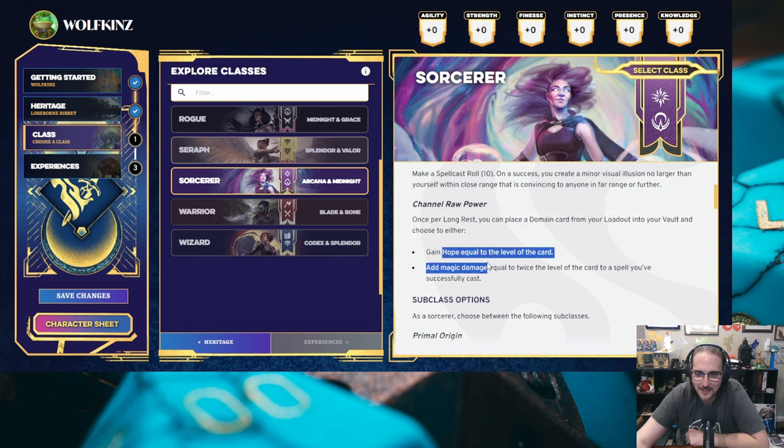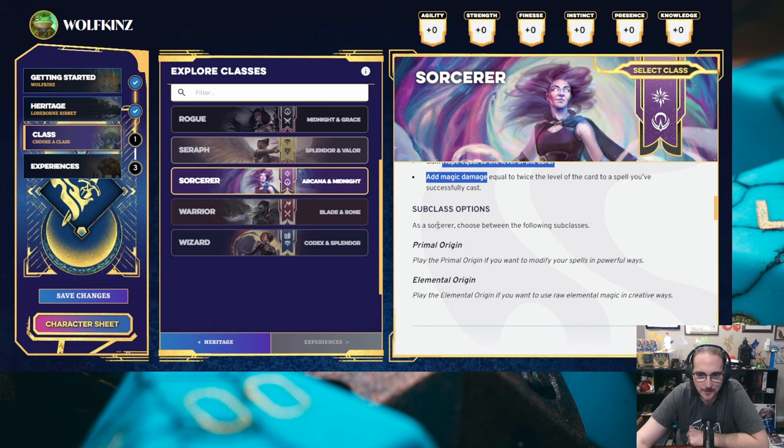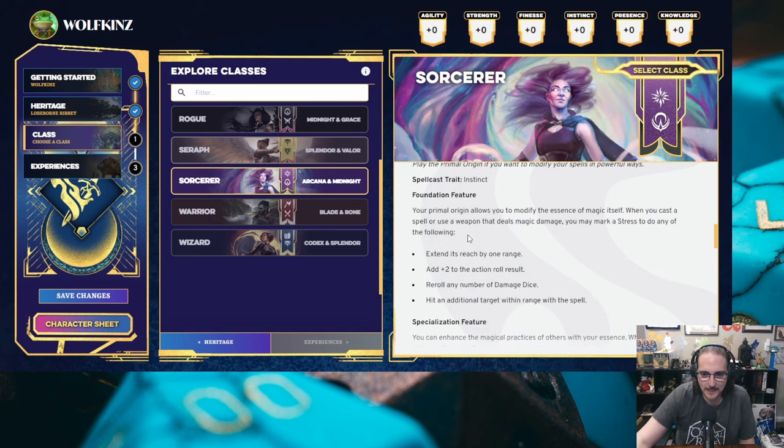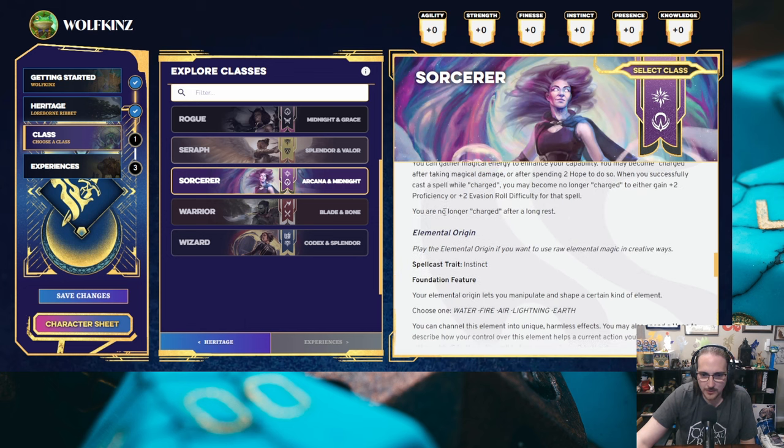I'm intrigued about this system, but confused on what this means. Primal origin — want to modify spells in powerful ways. Or an elemental origin. I'm going to go elemental. You can definitely see the D&D Beyond influence in this character builder — and it's got a lot of the same people behind it. I think that's a good thing because I really like this layout. To be honest, this is a fantastic character builder. I really like how it looks, it seems simple and intuitive. And this is just beta, so it's just going to get better from here.